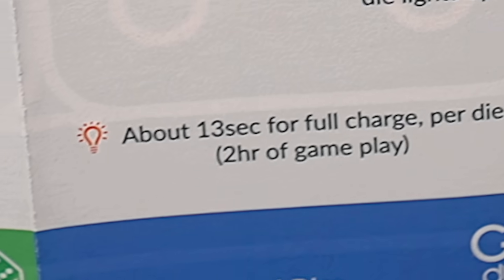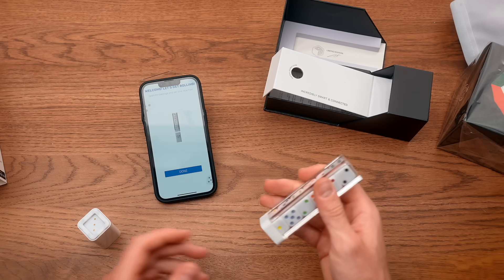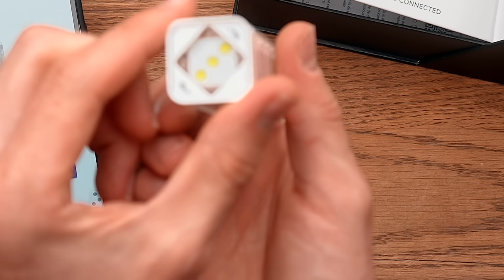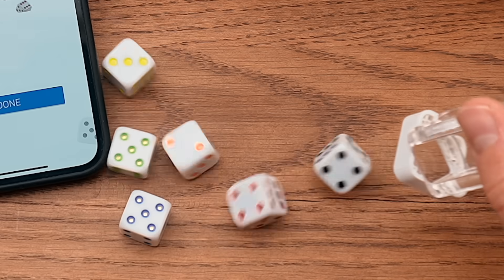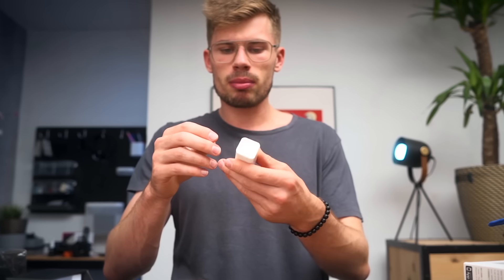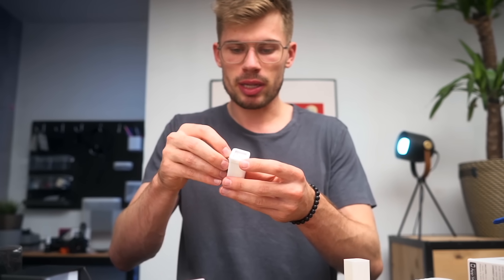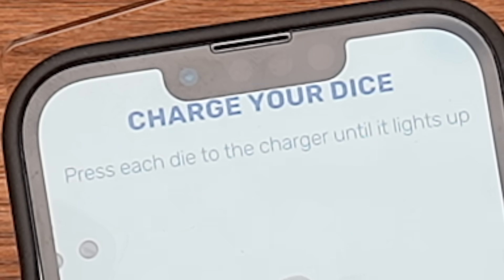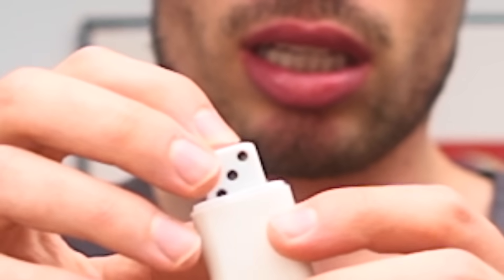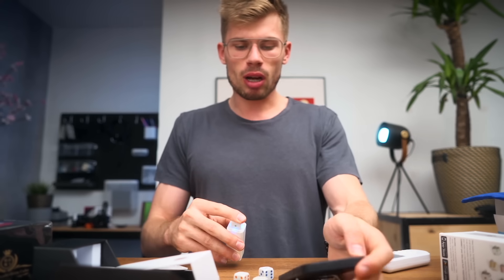It says 13 seconds of charge - you lied on the box. Look at me, you lied. It's not 10 seconds. 'Set your dice free.' That is so fancy. Open the charger, insert new batteries. Are you kidding me? I guess I can't use my air conditioning anymore, but that's fine because I'm gonna be able to flex with my new dice. Press each dice to charge up. It magically knows that I'm charging my dice, and it even shows the colors of the dice that are charged.